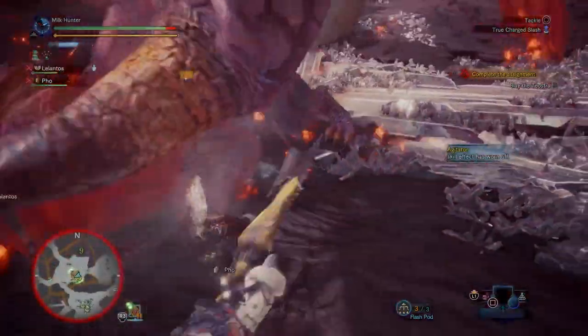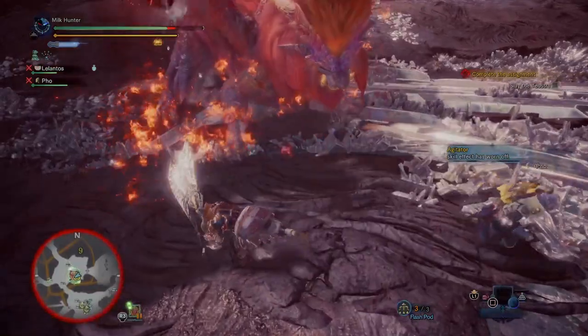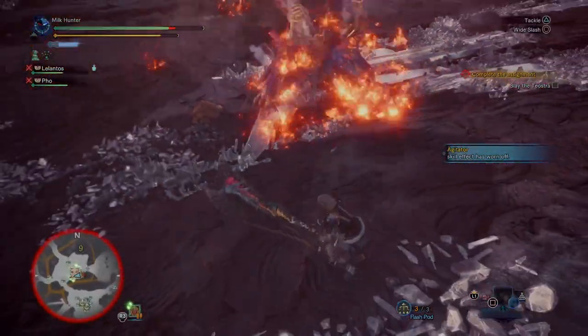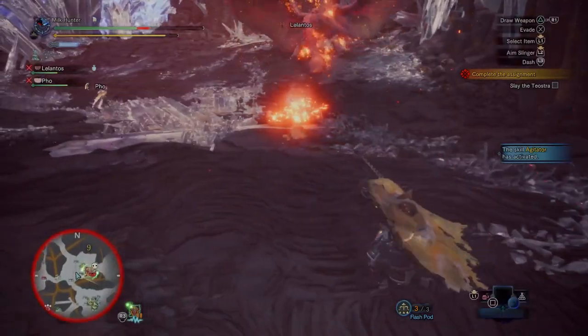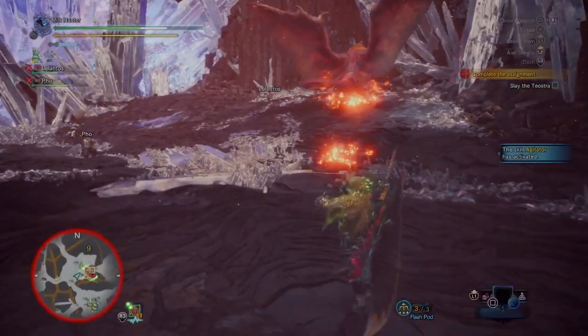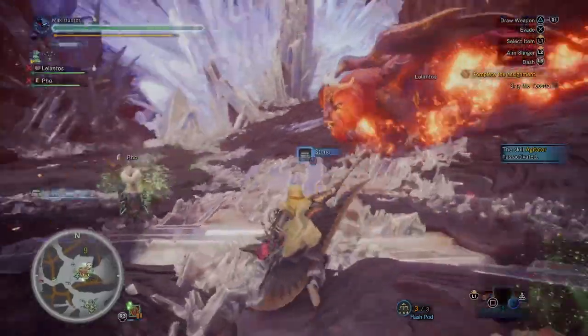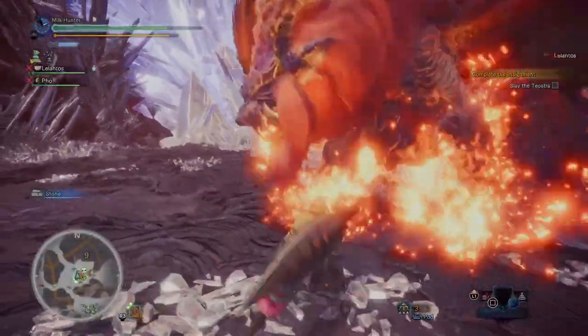Now, you can only carry three of these, but there's a way around that that I'll talk about later. But the key is, this is the very best item for things against Rathalos, Kushala Daora, any of those flying monsters that are up there giving you a pain, and you can only hit them on the ground.